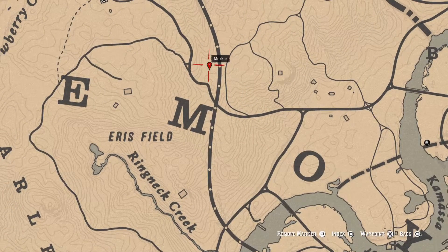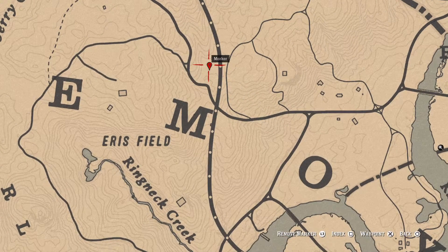Right here is a spot for a random arrowhead. The indication for this location is that it's next to a tree stump.